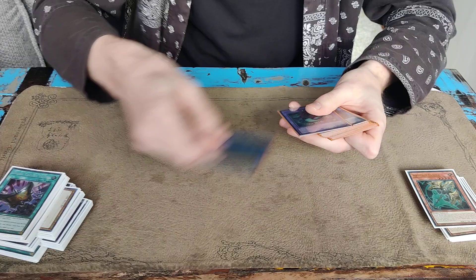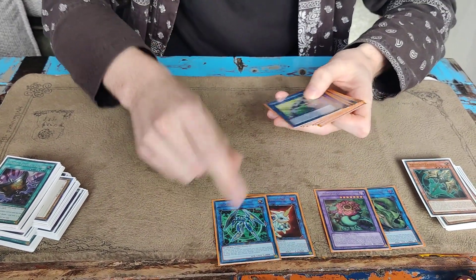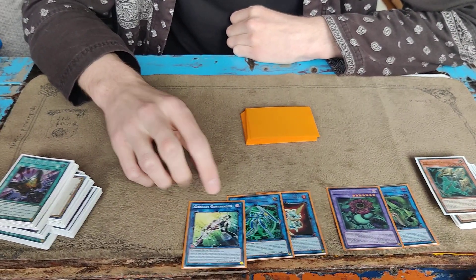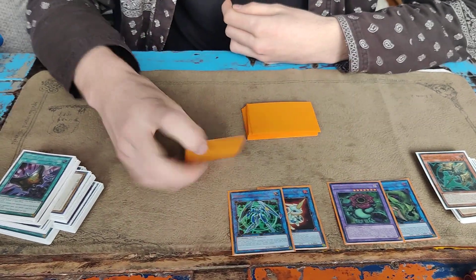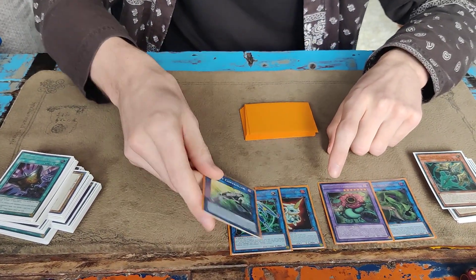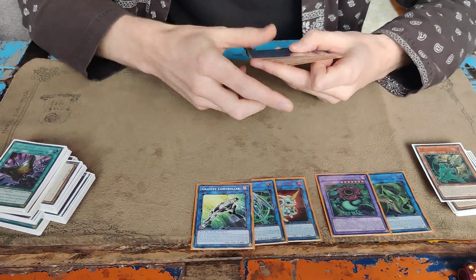For the extra deck, of course the Predaplants, then Almiraj Secure, and Gravity Controller. Gravity Controller doesn't really come up, but it's very strong going second when you open Shaddoll Fusion. Otherwise it's more of a turn three card, because you summon your Shaddolls with Schism usually in the extra monster zone. So you can link it away for Controller to actually play and not be under your own window.